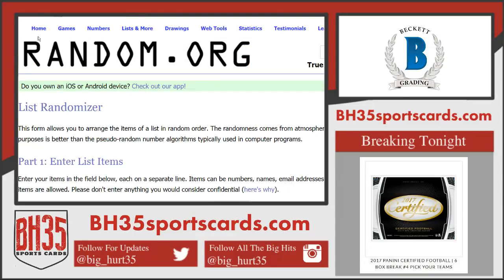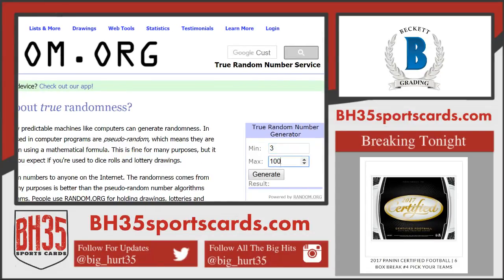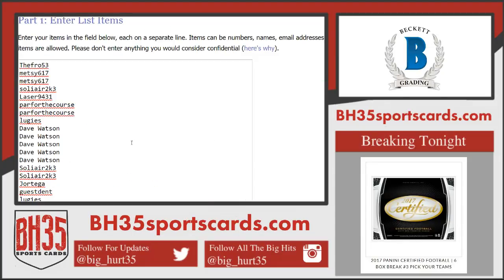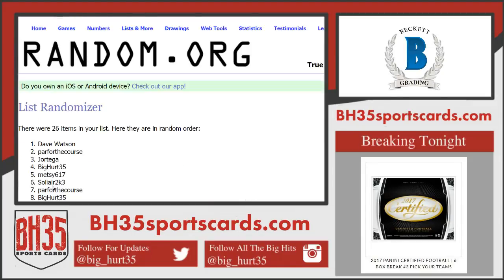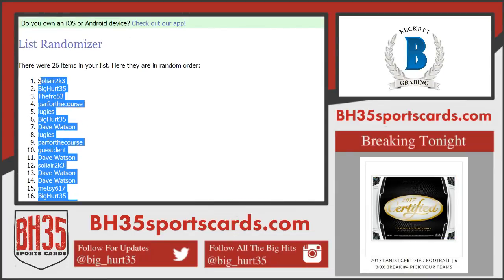This is how many times we'll hit the randomizer on both sheets — three times. People first. One, two, and three. So we are on top. Metzion bottom. There's your three. Wouldn't that be something?